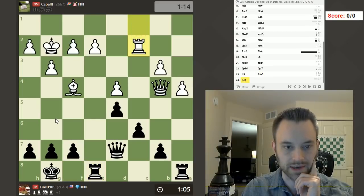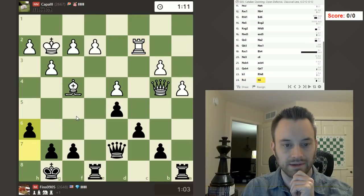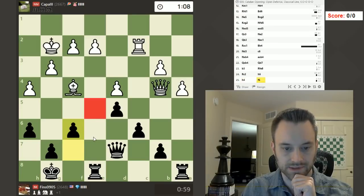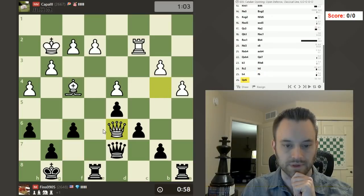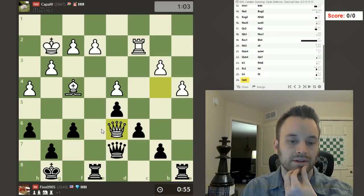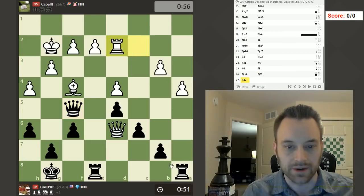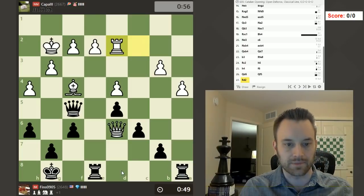Let's play h6 — I won't commit to f6 yet, just kind of nice to have this option. And let's go f6 now, deny him this. He offers a queen trade — interesting. I am not going to agree to that. Stop the presses — I know John is avoiding a queen trade, but I have concrete reasons to do so. I feel like my position is pretty good, maybe even g5.